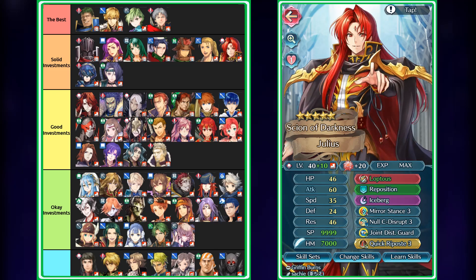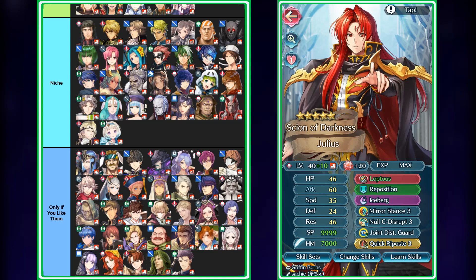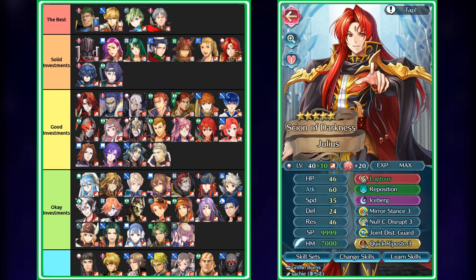Next we have Julius, who got a really solid refine that grants a bunch of stats and inflicts debuffs on foes, as well as having access to Dragon Wall, meaning he can become really bulky even on the defensive side — because chances are he's just going to get the flat 40% damage reduction no matter what. The only thing stopping him from being in the best investments is the fact that he doesn't have a guaranteed follow-up attack. Even though you could invest in his speed, I find you're better off stacking up his attack and res, so you can focus on being a solid mage tank with Null C-Disrupt and Joint Distant Guard. If the foe can double anyway — whether with more speed or a guaranteed follow-up — he'll be able to trigger Iceberg on the second hit, provided there aren't any impacts. He's basically a red Micaiah in a sense: really tanky against ranged magic threats, with damage reduction. The only thing he is missing is just the guaranteed follow-up attack, but he is really solid as a Null Counter Disrupt unit.